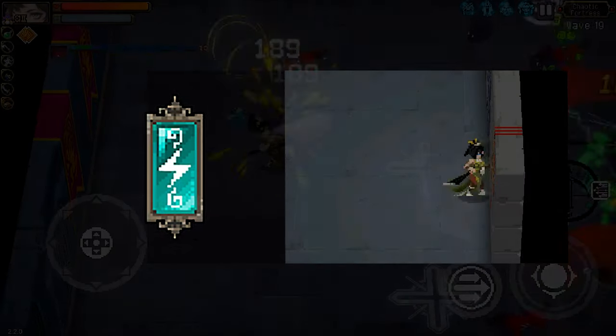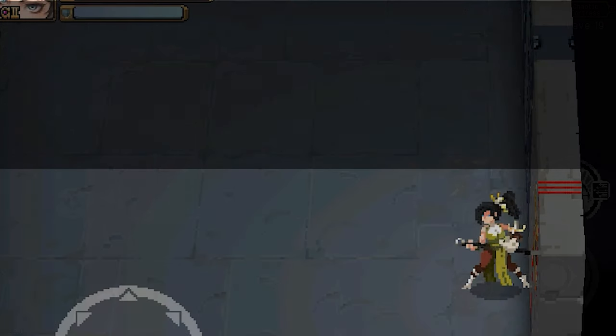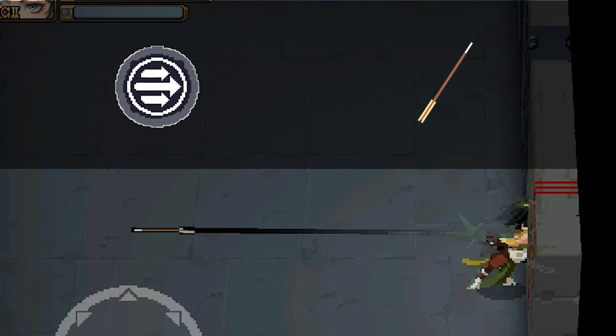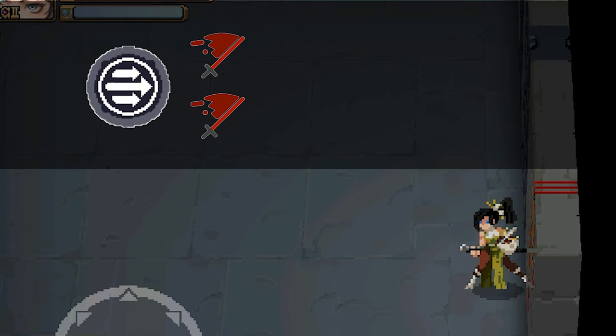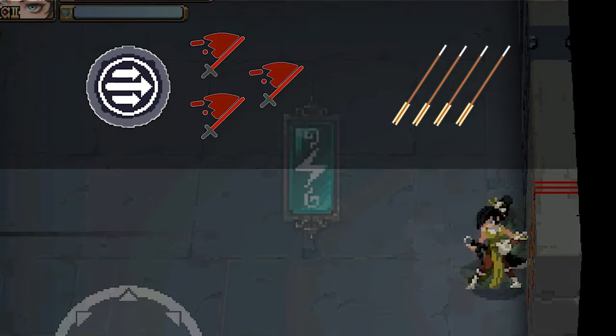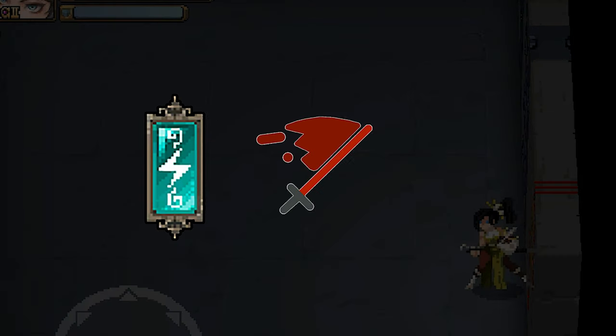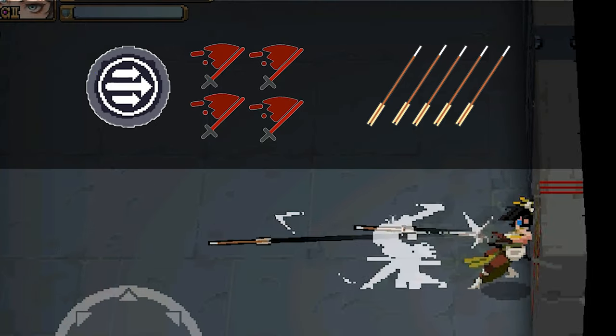Starting off with Wufei's dodge passive, you are able to fire bolts from her wrist bow when you dodge. One dodge equals one bolt, a dodge with a slash equals two bolts, two-slash dodge equals three bolts, three-slash dodge equals four bolts. Her max slash combo is four slashes, so a four-slash dodge equals five bolts.